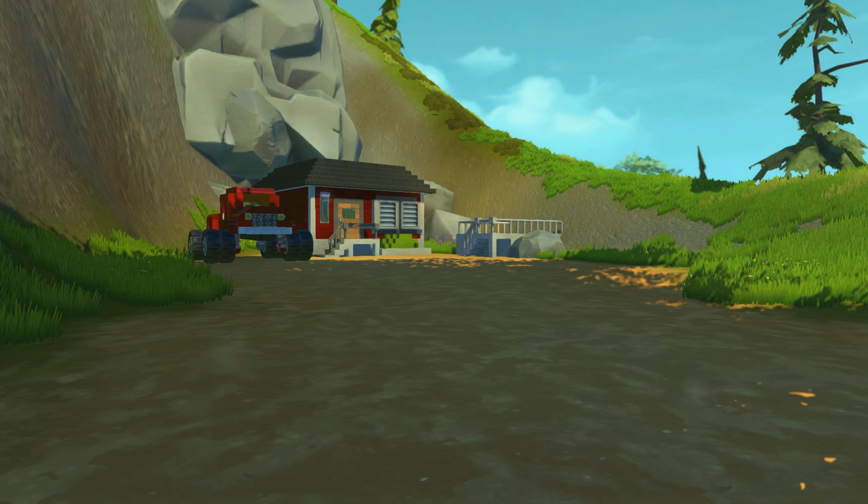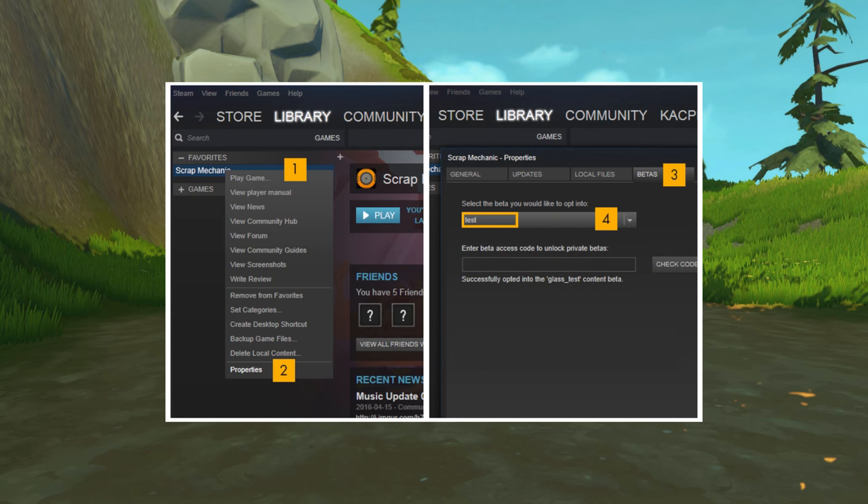Hey, how's it going guys? Spy here with another Scrap Mechanic Test Update video. They recently released another new test update for the game and it added a bunch of cool things. Just a note before we get into it: this is a test update and is not completely in the game yet. If you want to test it out yourself, you have to go into the Scrap Mechanic properties on the Steam library and enable it in the betas option.